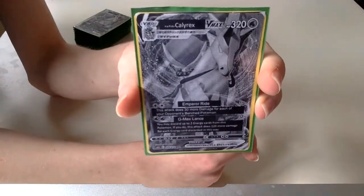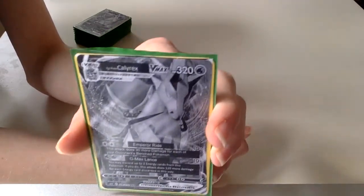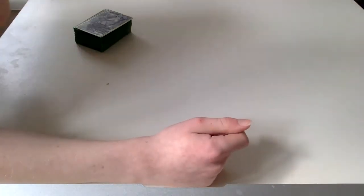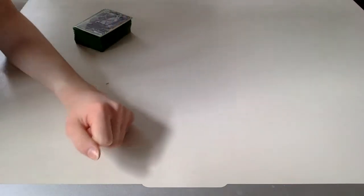We have our Ice Rider Calyrex VMAX, which has a first attack for two-plus energy: Emperor Rai. We do 10 damage, but we also do 30 more damage for each of our opponent's bench Pokemon. Which means if our opponent has exactly five bench Pokemon, we're going to be dealing 160 damage for just two energy. That two-shots most VMAXs and one-shots Centiskorch VMAX for just two Calyrex VMAXs. But that is not our best attack.